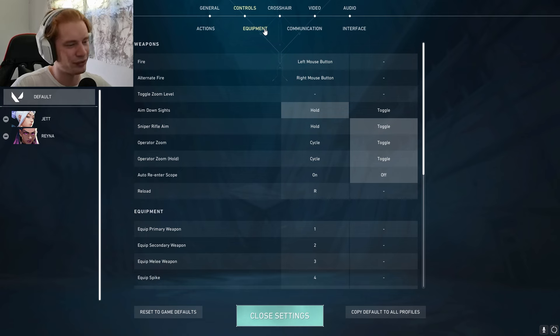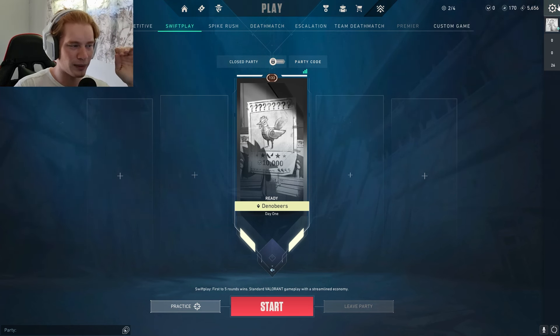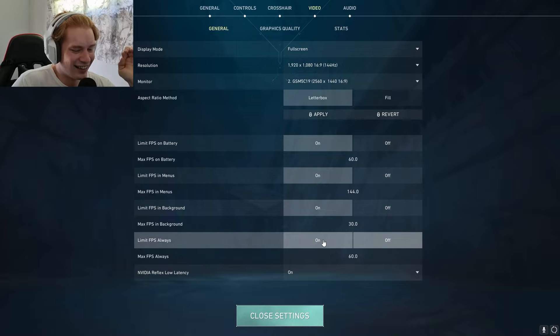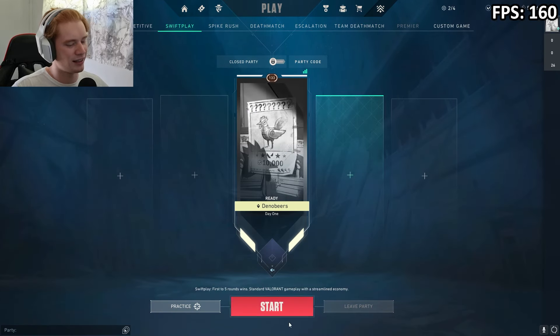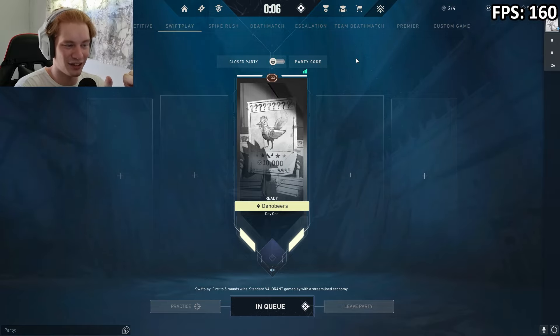I don't think that was enough. So this is what I propose now — we're gonna play another Swift Play, however every time I die I halve my frame rate. I'm gonna have to limit my FPS. We're gonna start at 160 — half of 160 is 80, then it's 40, then it's 20, then 10. Let's try that, let's see how it goes. I think this could be quite fun. I'm just hoping to not get shit on because then this is gonna be bad.